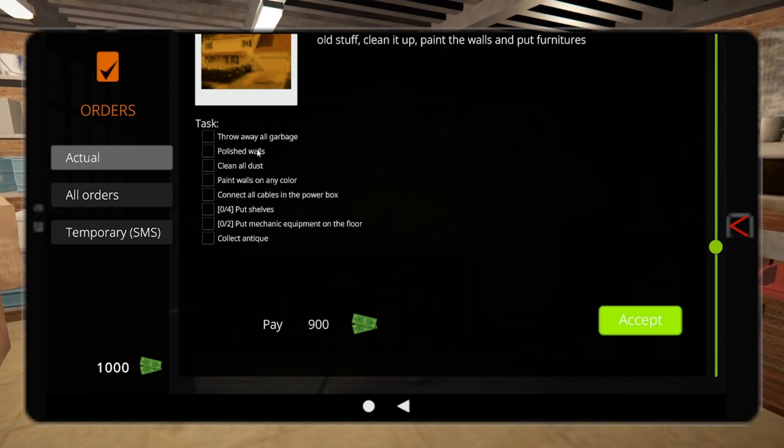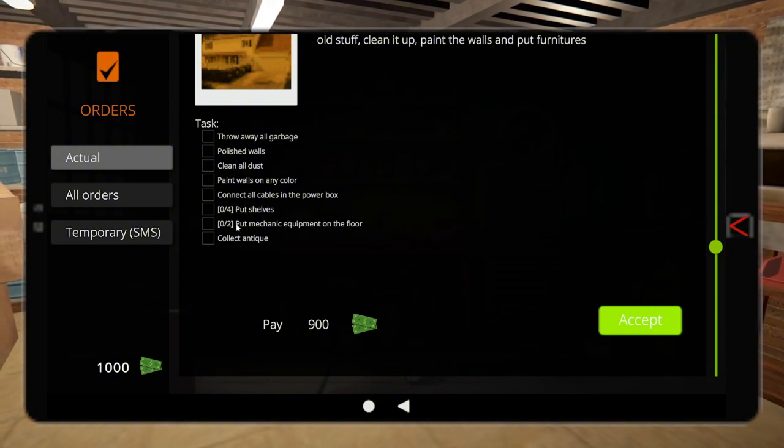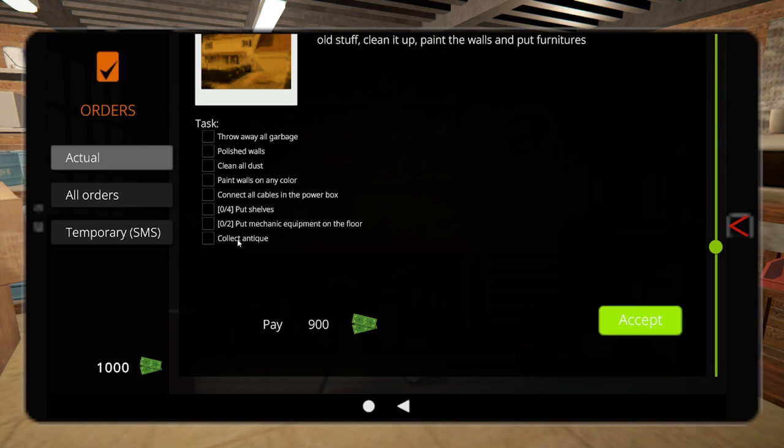The order tasks are: throw out all garbage, polish the walls, clean all dust, paint walls in any color, connect all cables in the power box, put four shelves, put mechanic equipment on the floor, and collect the antique.